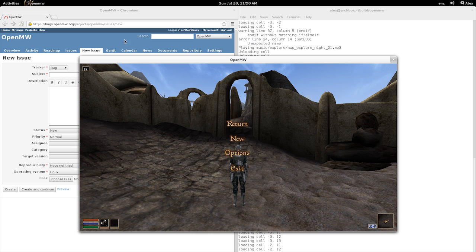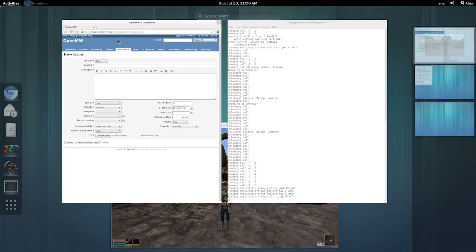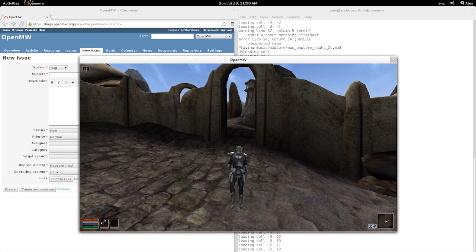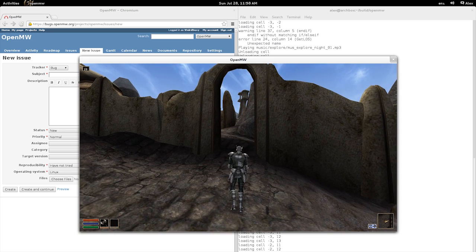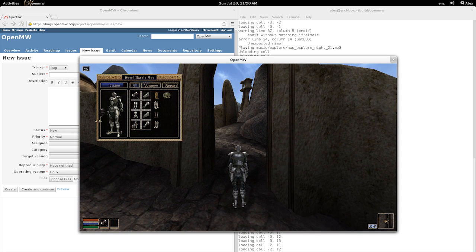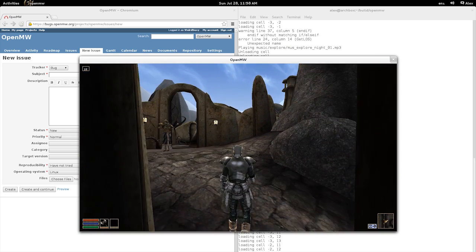When playing in windowed mode, OpenMW now loses exclusive control of the mouse cursor when the game is paused. This allows one to easily and quickly switch between the game and other applications — say, an internet browser with OpenMW's bug tracker open — for testing OpenMW and filing bug reports. If you're watching this and have not yet done so, you might consider testing OpenMW and filing a bug report or two if you find anything suspicious.